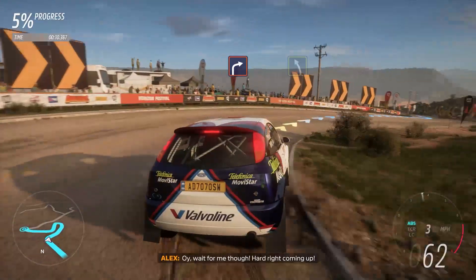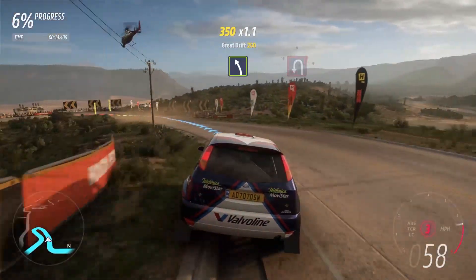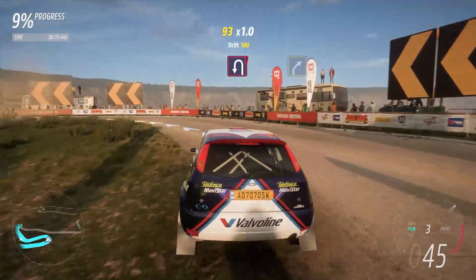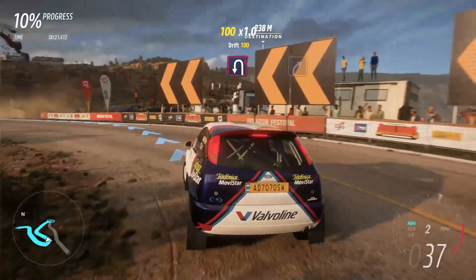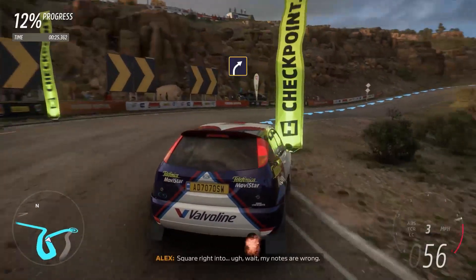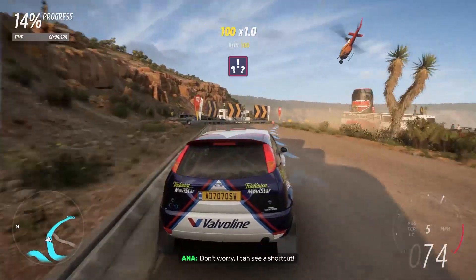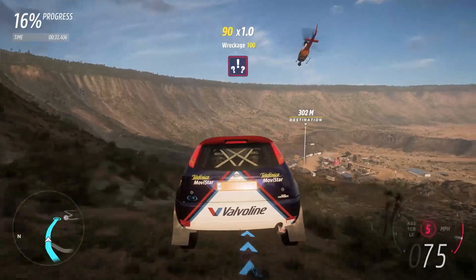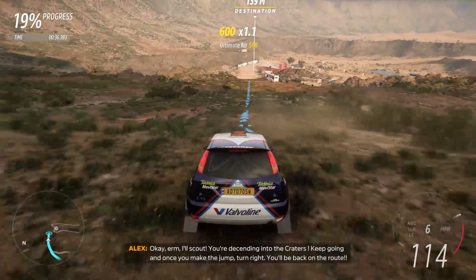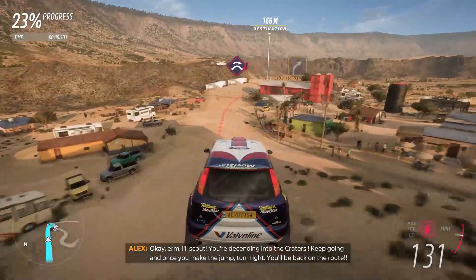Hard right coming up. Easy left. Hairpin left. Hairpin left. With your right. Square right into it. I know what's wrong, don't worry — I can see a shortcut. You're descending into the craters, but keep going and once you make the jump, turn right, you'll be back on the route.